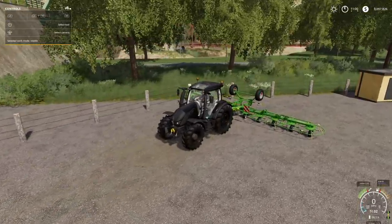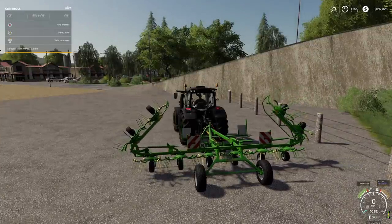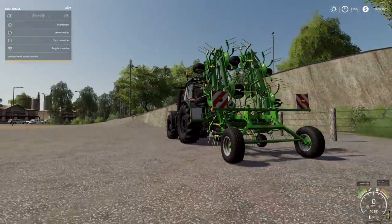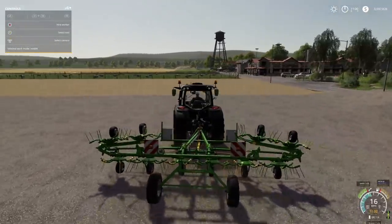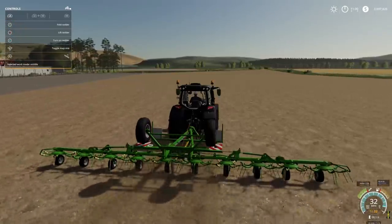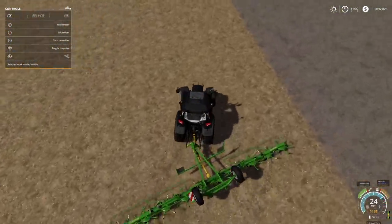Looking at the top left corner we get the normal controls: fold, unfold, and all that stuff. Folding looks pretty good. This entire thing is pulled by a trailer, so you're not hooking it up to a three-point. Once lowered and moving, you can see you can move this tedder right and left, which is so cool.